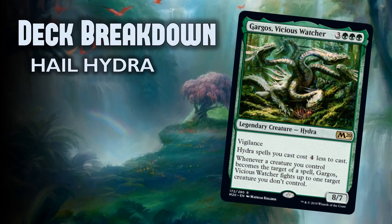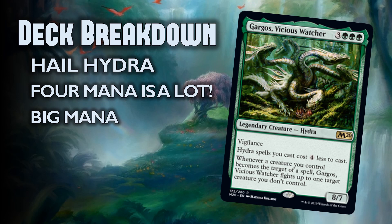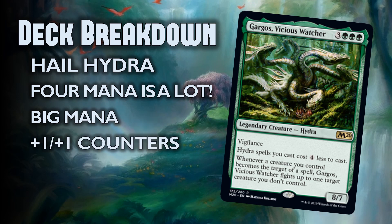We have a hydra general and it's good too. The synergy is there. Four mana is a ton — that's a huge reduction of cost. We can start curving into bigger and bigger hydras once Gargos is on the battlefield. And big is exactly what we want. This is going to be a big mana deck. We're going to want to ramp into Gargos and then make our hydras as big as possible. Many hydras revolve around plus one, plus one counters, so we might want to take a look at that, because green has a ton of plus one, plus one counter synergies.